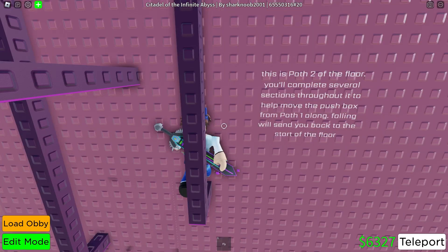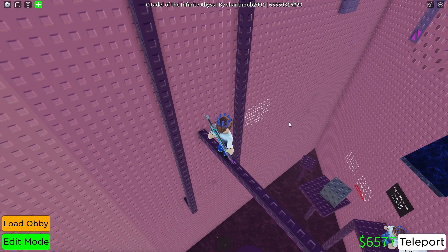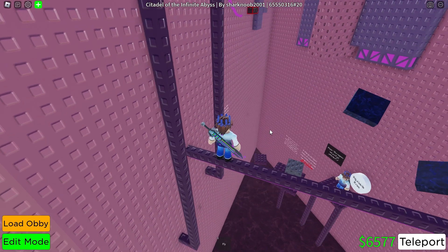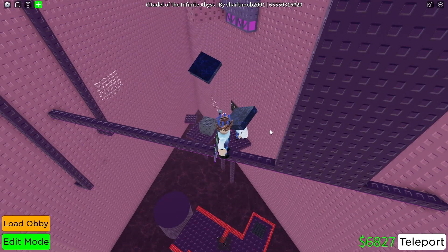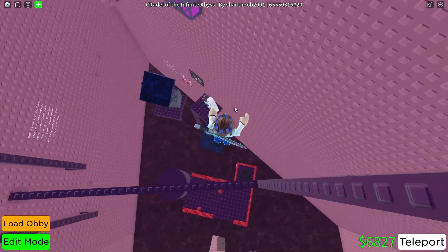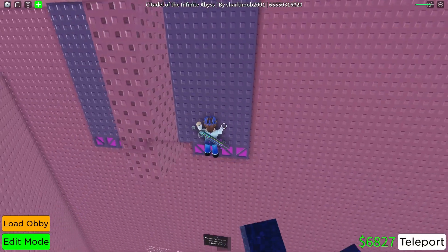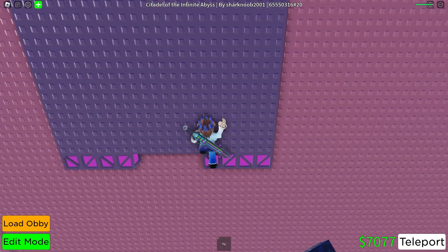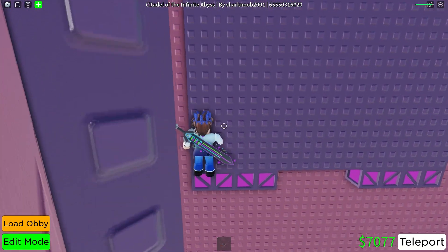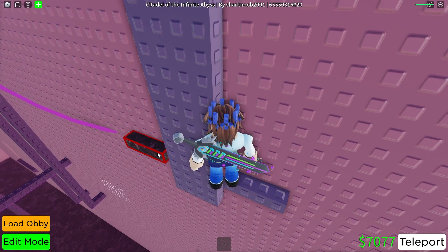This is path two of the floor — you'll complete several sections to help move the pushbox from path one along. Falling sends you back to the start of the floor. The first thing you're supposed to do is go across the ice kill bricks, then do a truss flick so a fading part starts disappearing. Once it's gone, you can truss flick across, then there's another truss flick where you kind of have to go into climbing animation. This is outlined in red because it's a timed part — it disappears for about one second every five seconds.